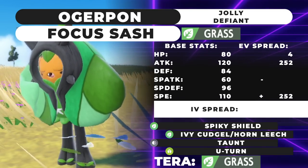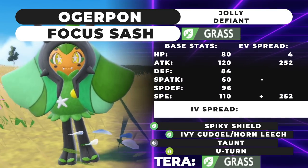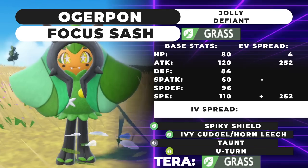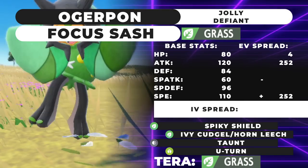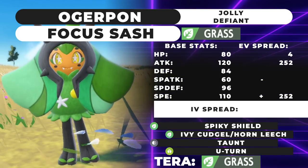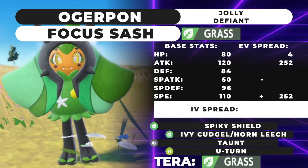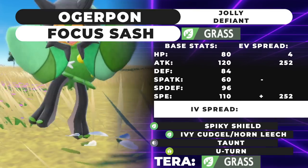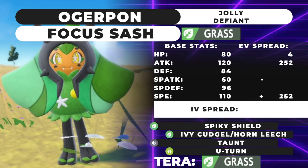If you lose the Speed boost, just switch out and switch back in — your boost is back, which is a pretty crazy ability. The Grass form is actually the weakest attacker because it doesn't have a mask, so there's no 20% damage boost. Defiant sort of makes up for that though. I didn't include Wood Hammer here, but you can run it — just know it's counterintuitive with Focus Sash. Ivy Cudgel is a 100 base power Grass move with 100% accuracy, making it very reliable.